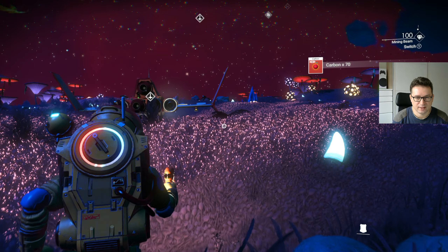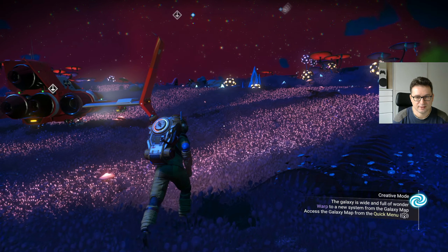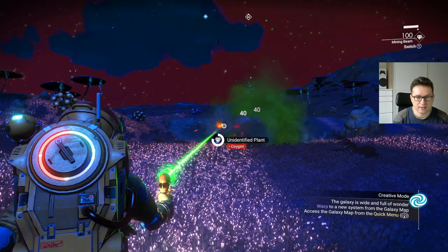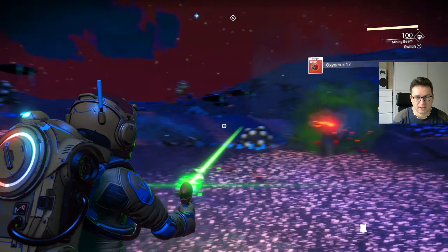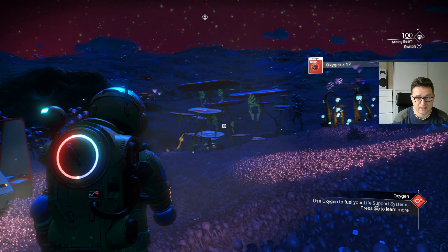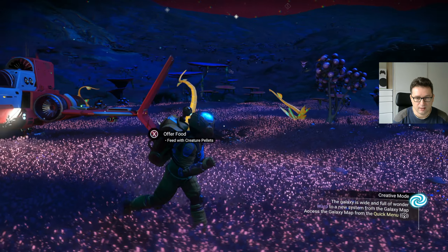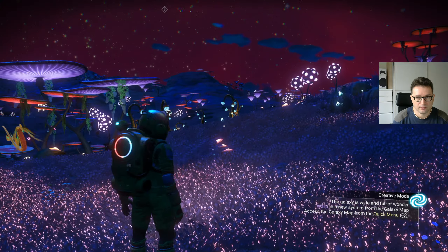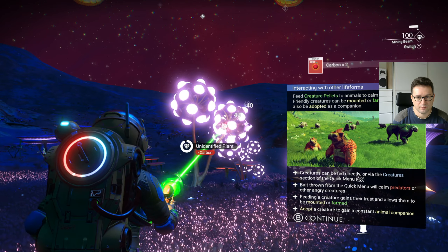Some of these planets can look really, really pretty, like this one. This one looks really nice. When I played earlier today on a different planet, there was just less detail, and it was almost a solid 60 frames per second. But as you can see, the more objects it has to generate, it just impacts performance.